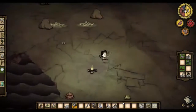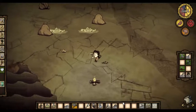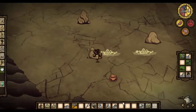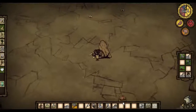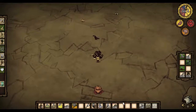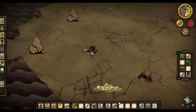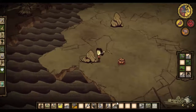Good morning everyone. Here we are back again, day eight. Fairly simple task ahead of us - let's get a load of stone, and then we can finish off our science engine. Then hopefully we can get on with our planned search for spiders. There are loads and loads of things we want to build, and to be honest most of the things we want come from the alchemy engine.